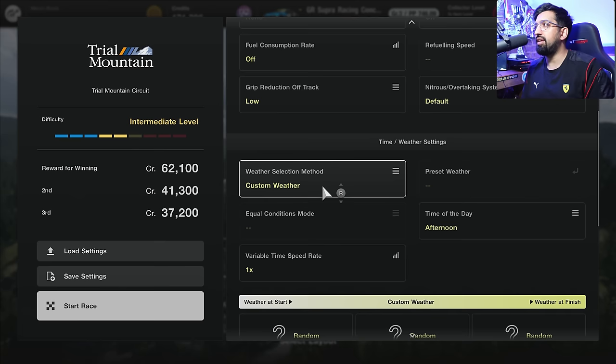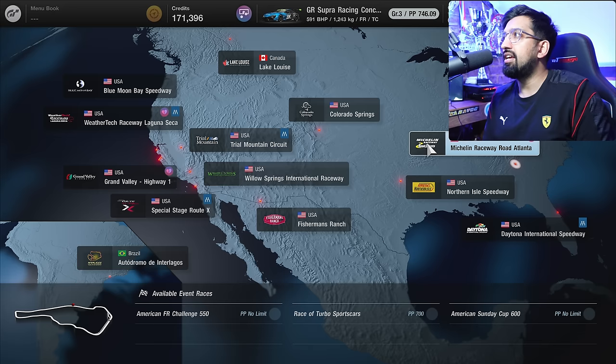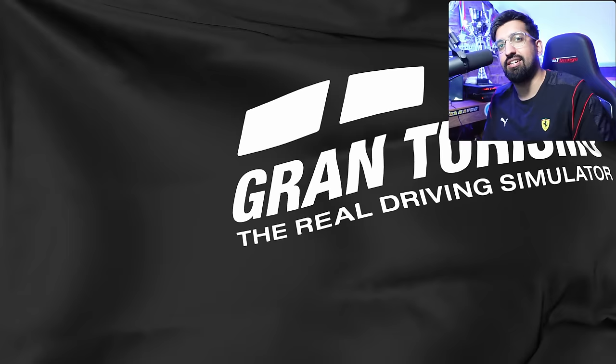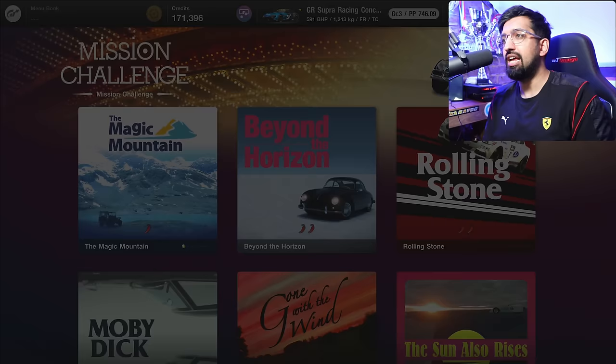Third, they need to add rain to every single circuit in the game. For example, if I go to Trial Mountain and set up a custom race with variable weather, I can't select any rain because they just haven't enabled it for the track. Daytona doesn't have rain, Watkins Glen doesn't have rain, Road Atlanta doesn't have rain. I don't even think it's possible for it to rain in the United States in Gran Turismo 7 or at Interlagos. They absolutely need to fix that.